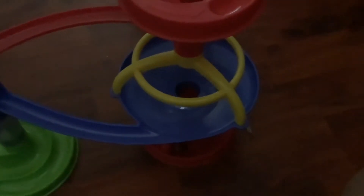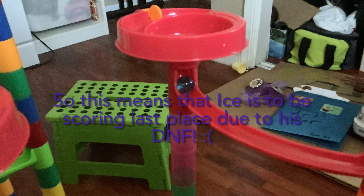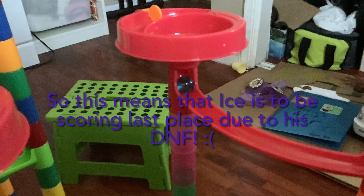We're waiting for the others to finish. Cat's Eye Blue is going to be the last one finishing the course. Unfortunately for Ice, he got stuck on that red C piece — because he's a little too big for the Play-Go Marble. This means Ice is going to be getting a DNF, scoring last place.